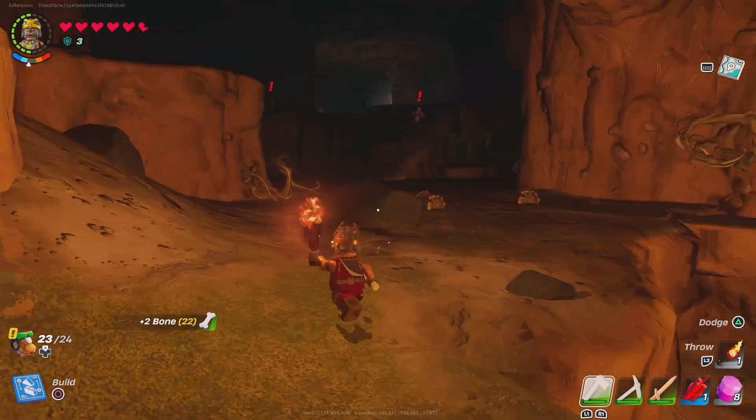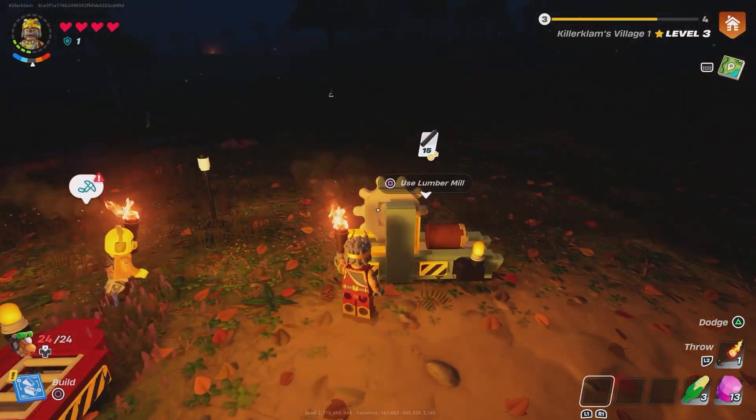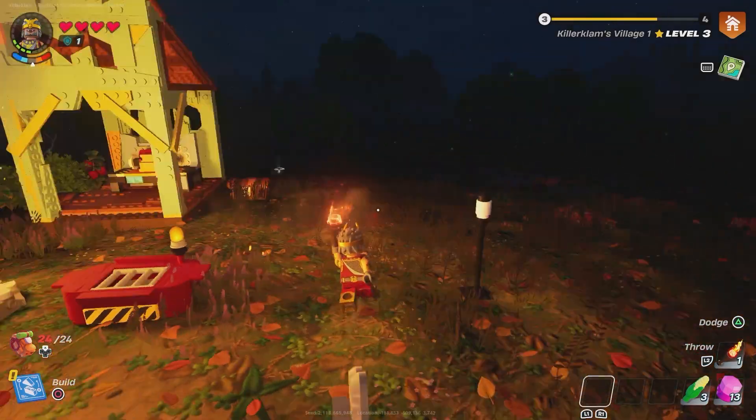Gather a bunch of that and then head back home. From there, head to your lumber mill and use your dark knot root — I mean knot root — to make knot root rods. Five of them gets you the sword.